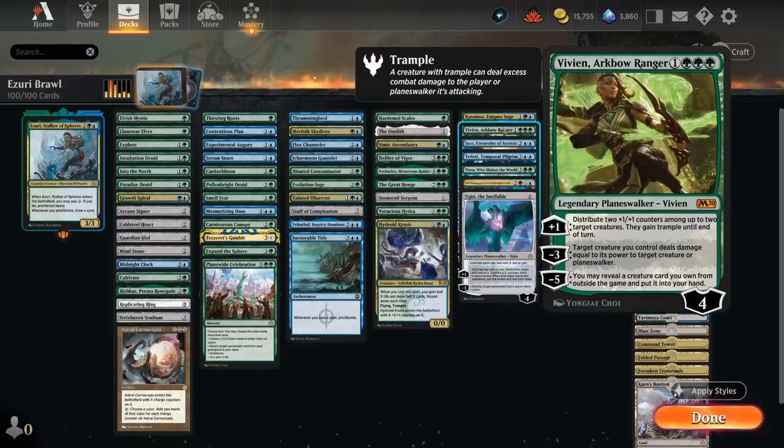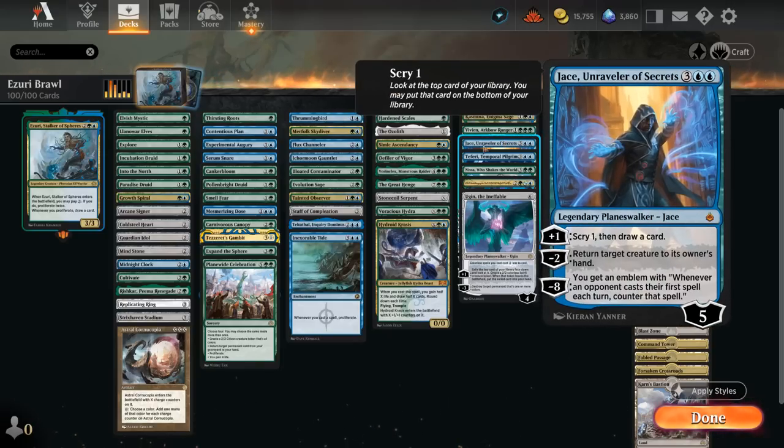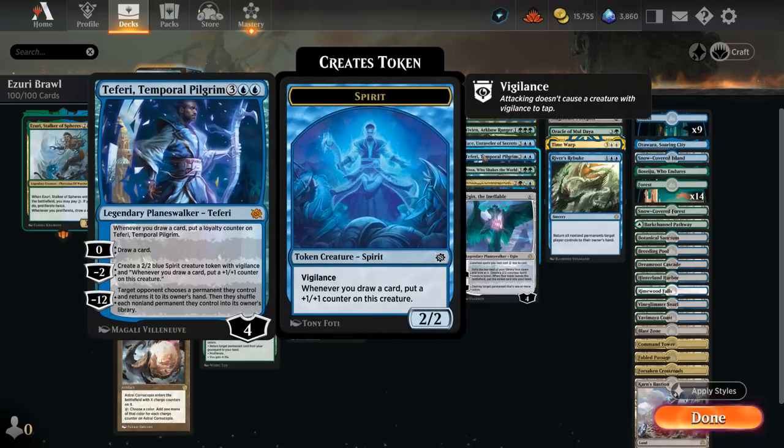Vivien Arkbow Ranger can't use her minus-five ability since there's no sideboard in Historic Brawl, but the plus-one and minus-three are still great for adding counters or taking out opposing creatures or planeswalkers. Jace Reawakened can draw extra cards or bounce opposing creatures back — the minus-eight emblem is quite achievable, giving us a way to counter the first spell the opponent casts each turn. Teferi, Temporal Pilgrim makes spirit tokens that get additional +1/+1 counters whenever we draw a card, and by proliferating we draw extra cards with Azuri while also getting extra counters on the vigilant spirit tokens — the minus-twelve ultimate is also within reach.